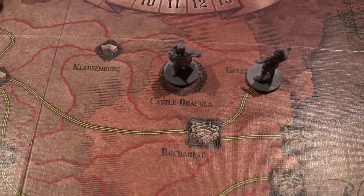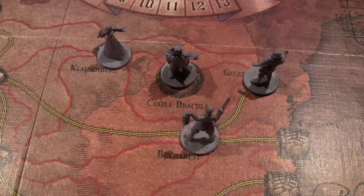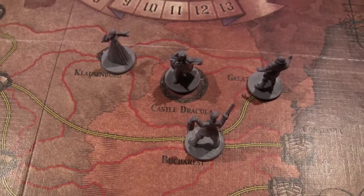If the hunters manage to figure out Dracula's location, they can try to limit his movement and box him into a certain location where they can then fight him. If they manage to kill him, then they win. However, if they don't, he can escape and try to prolong the game, increasing his influence. This game is effective because it manages to capture the feeling of being on both sides of this conflict. Dracula feels like a puppet master pulling the strings from the shadows, while the hunters are trying to work together to fight a villain they normally couldn't fight on their own.